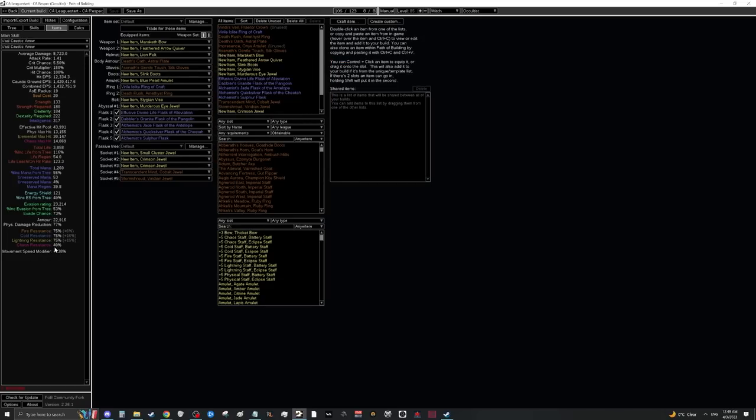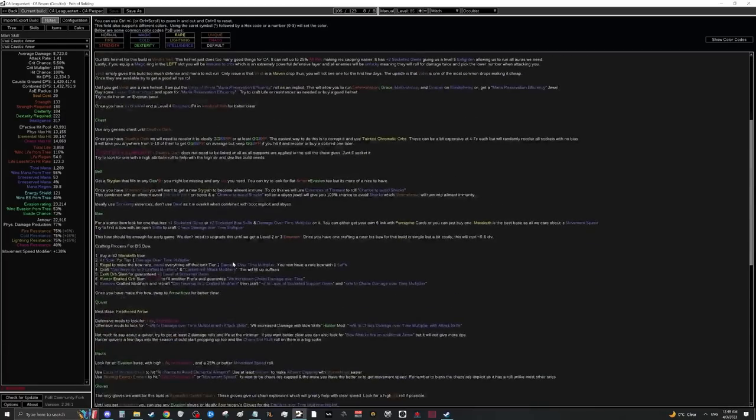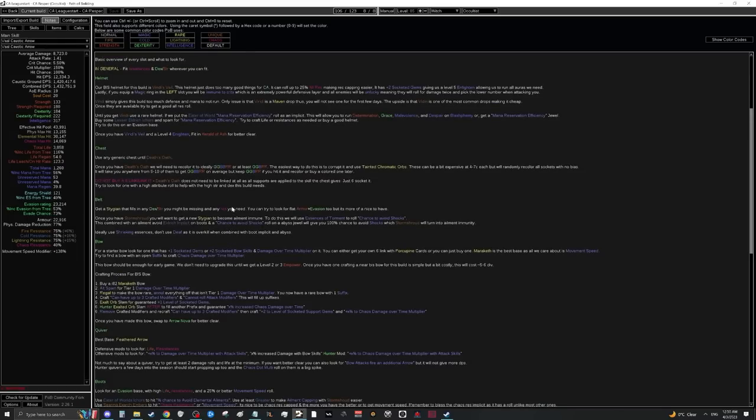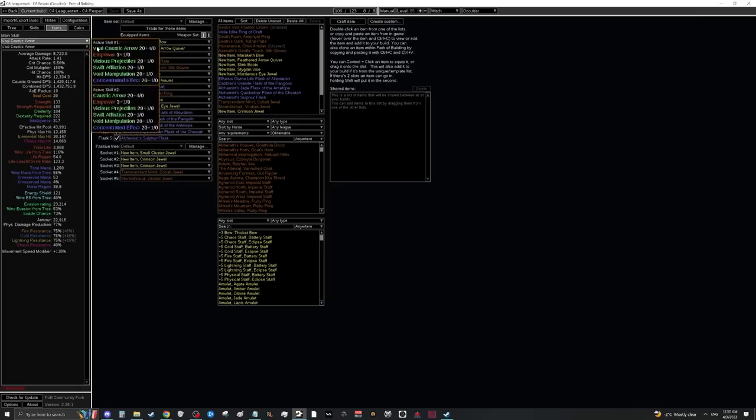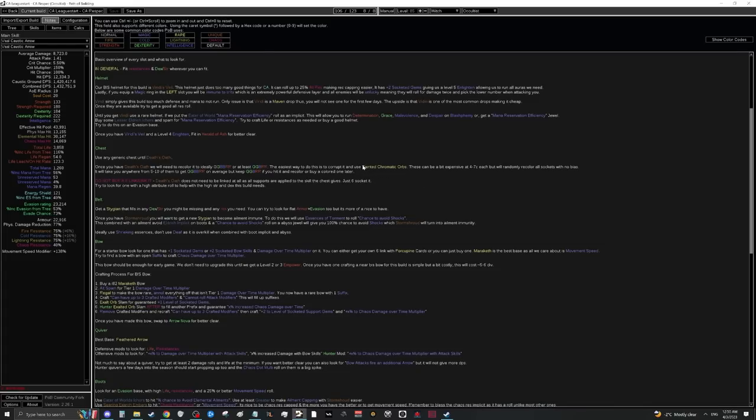Try to have 40 to 50 chaos resistance — most will be covered by Withering Presence. We need to recolor Death's Oath as there are very few useful gems for all-red sockets. Ideally go Green Green Blue Blue Red Red, but Green Green Blue Red Red is enough. You do not need to link it — all you need is six sockets. You can start with a 5-socket Death's Oath, corrupt it, then use Tainted Chromatic Orbs to recolor. Tainted Chromatics ignore attribute requirements, so getting greens and blues is just as likely as reds.